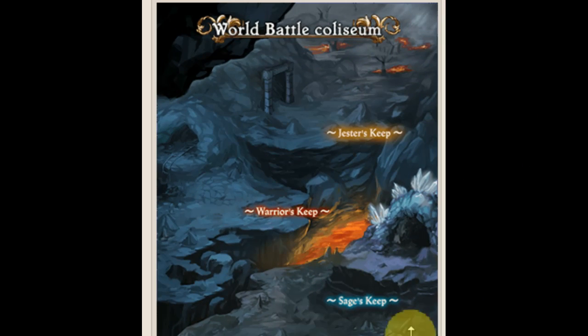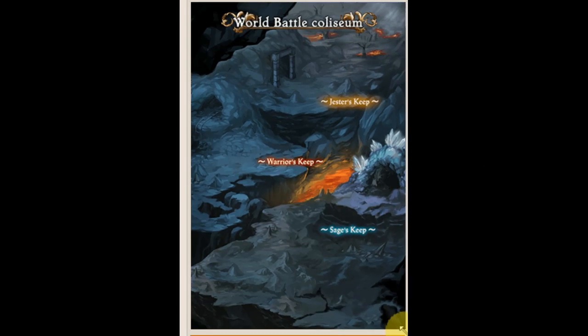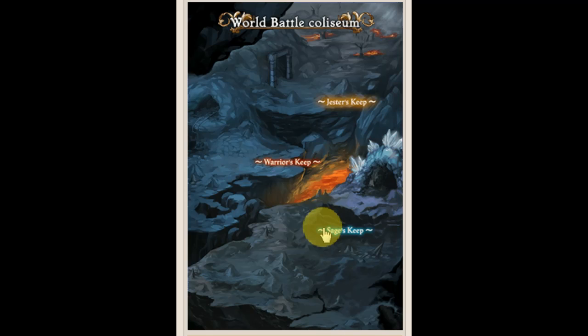The third round is Sage's Keep. One interesting thing about this event is that each keep is worth more points. Jester's Keep on release day was worth the least, then the next keep is worth more, and Sage's Keep is worth the most. So a lot of people are fighting over Sage's Keep now. I've been on the losing team for two days, but finally I'm on a team that's pretty evenly matched, and we're fighting over Sage's Keep a lot.